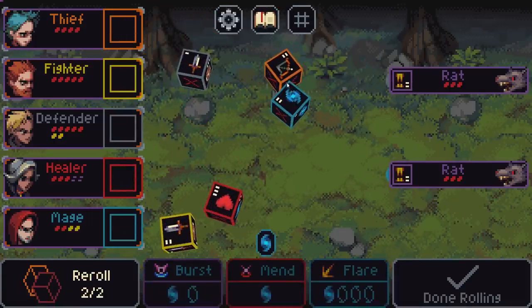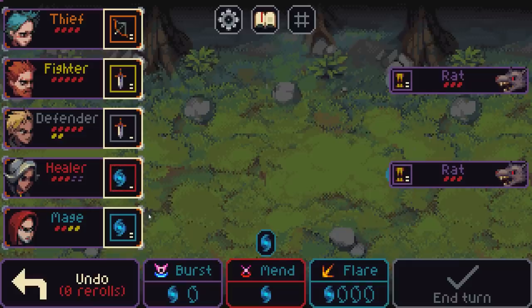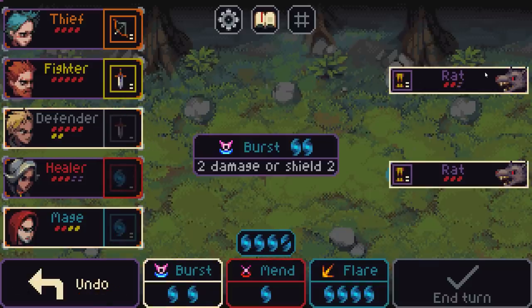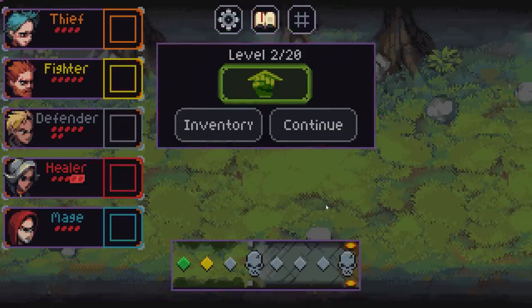I don't need all the damage in the world. If I get one mana out of you that would be absolutely lovely. Beautiful. We can stab that rat, cast a burst on it, stab that one and shoot it. Oh, we didn't even need the extra mana.